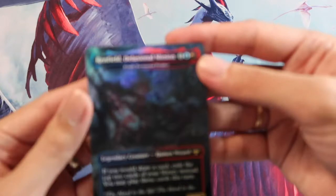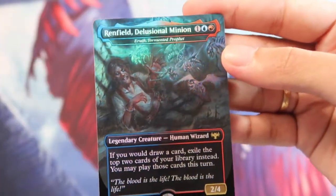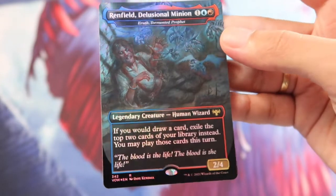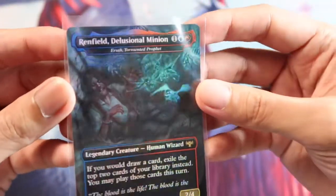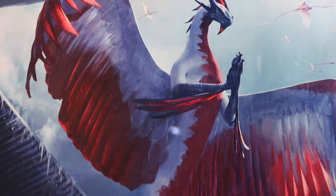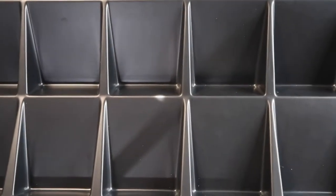Our backstopper is Renfield, Delusional Minion — a Showcase borderless human wizard legendary ticket. Nice! Let's go to the packs.